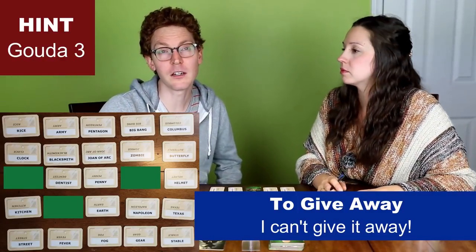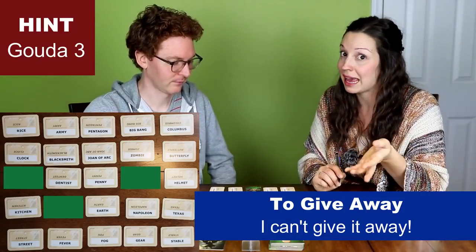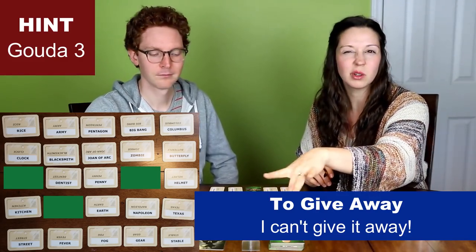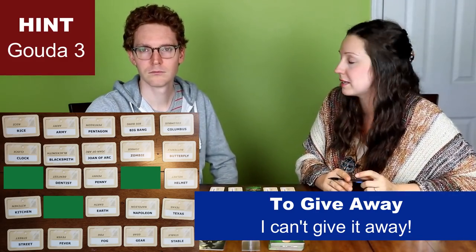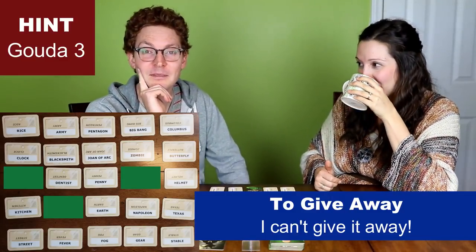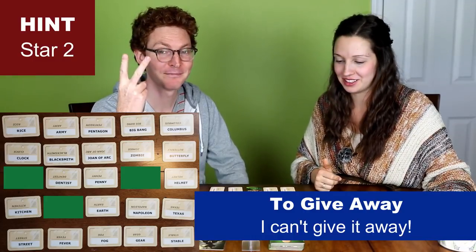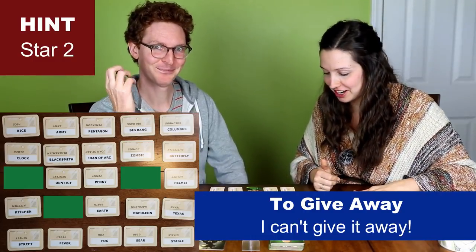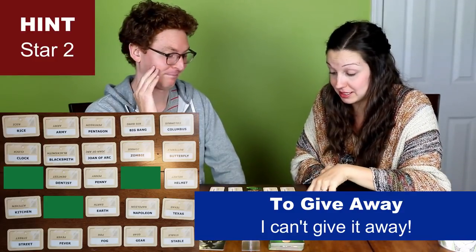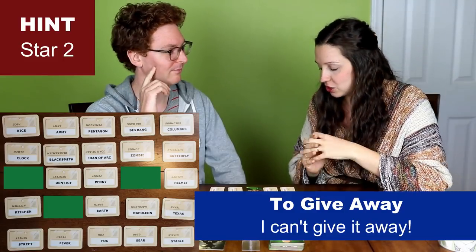In the two-player version, in this game, we're trying to beat the game, so we're hoping to have everything finished by the time these little cards are finished. It's not too important to explain that part. Do you have a hint for me? Your hint is star two. So two words here are related to star. Well, a star has five points, so it could be a pentagon.